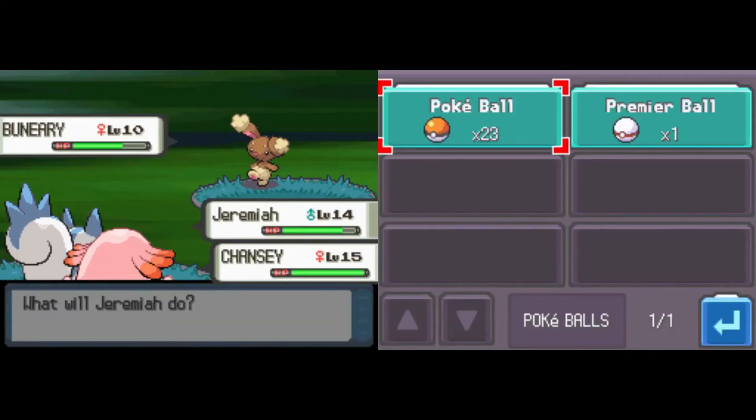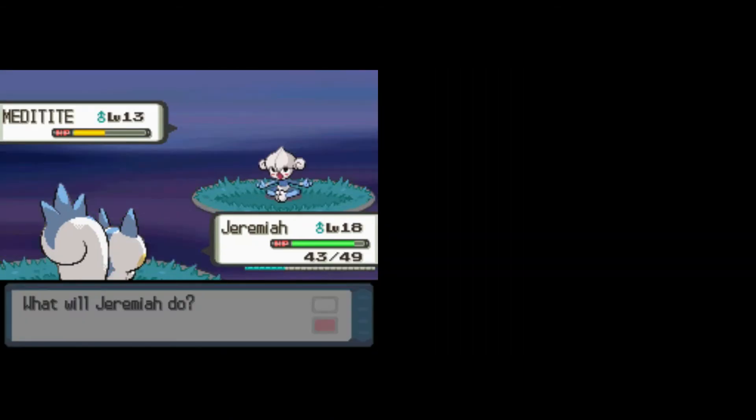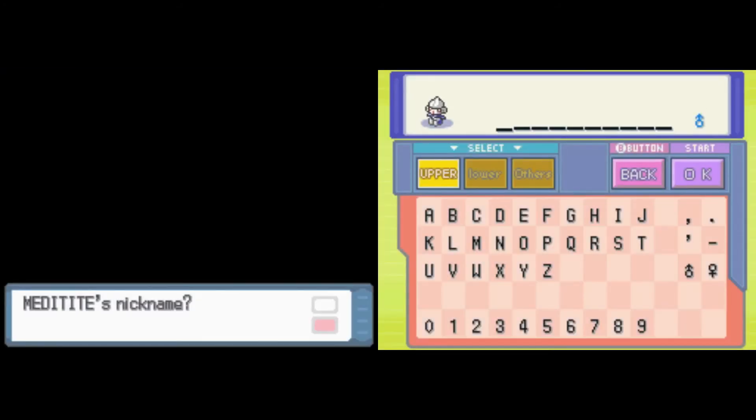For our Eterna Forest encounter, it is going to be the Budew. We chuck the Pokeball and secure it. That leads us to Route 211 where we encounter the Meditite. Chuck the Pokeball and add it to the PC. Meditite is a fantastic Fighting-Psychic type, so I'm excited to use that later on in the run.